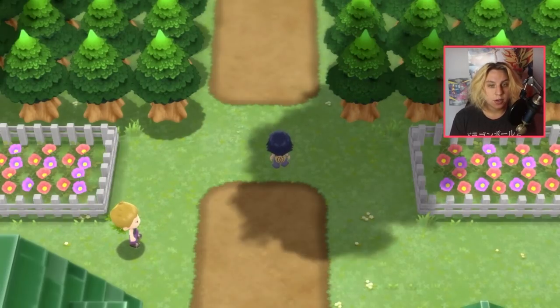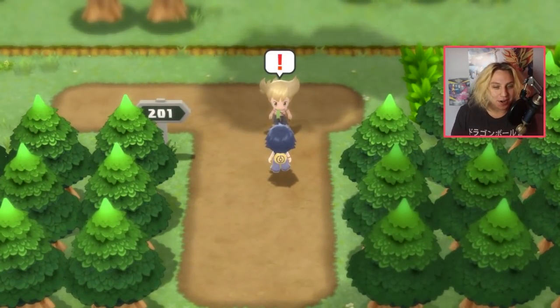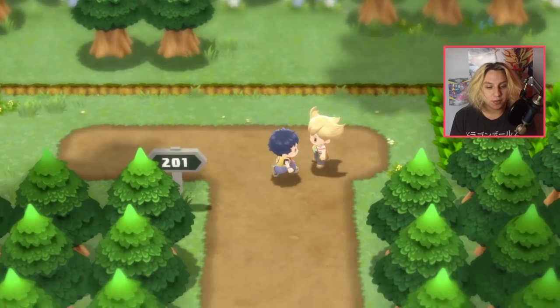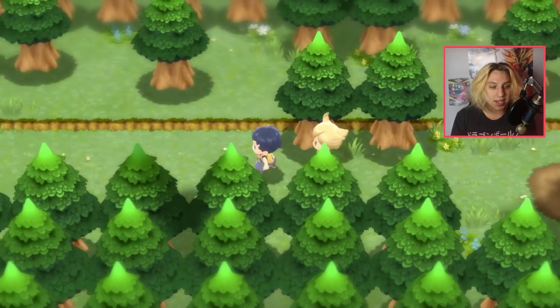Once you do that and save your settings, you're going to pass these trees for the first time, and this is where you encounter Barry. He says some things to you and basically he wants to go to the lake to our left. So now that he's following you, you're going to walk all the way over here and we're about to make a save point.